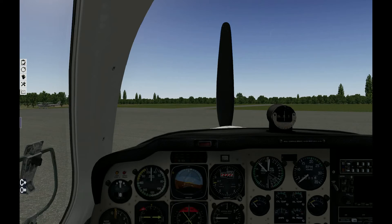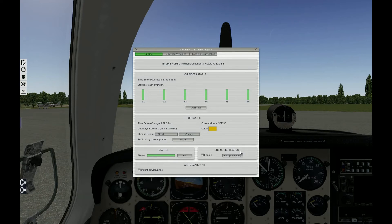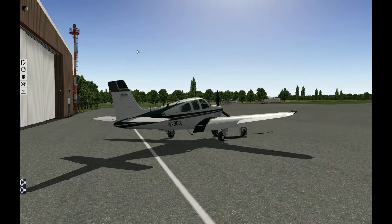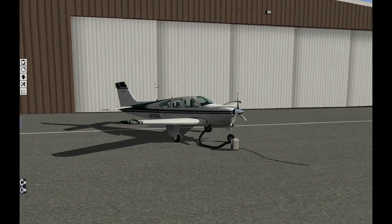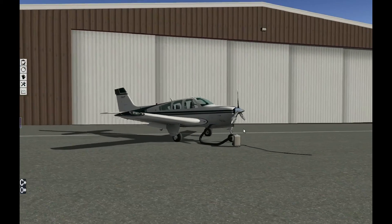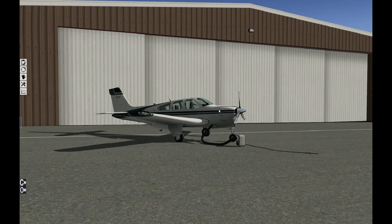To enable it, just go into the hangar window, right here. And under the Engine Preheater section, just click Enable. You can hear it running, right? Let's see how it looks from the outside. And here it is — this is the preheater. It's running and warming up the engine.